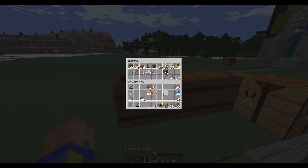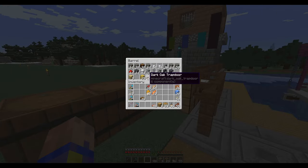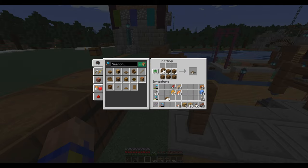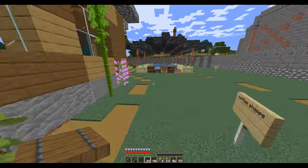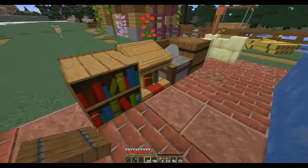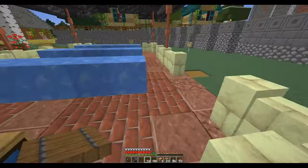I thought I had some spruce trapdoors but I was all out. There, and I'll do this too. So we have a little checkout stand area.